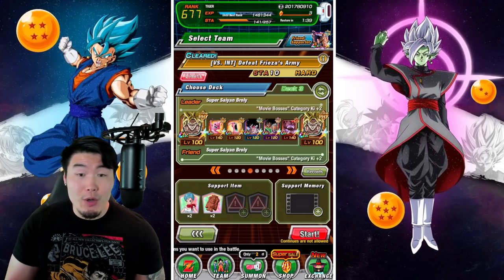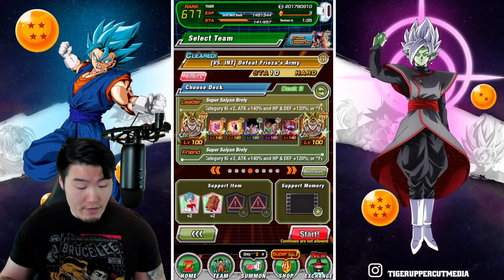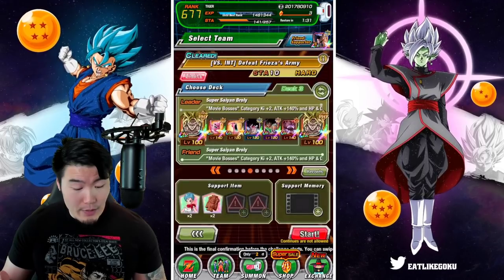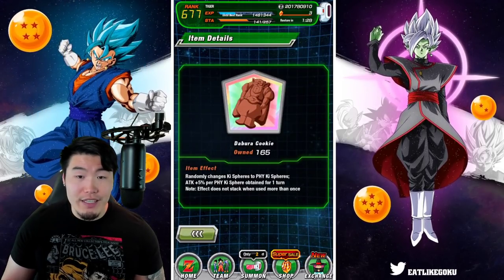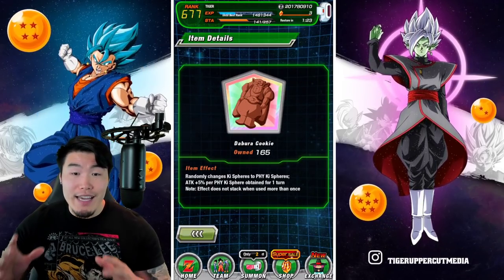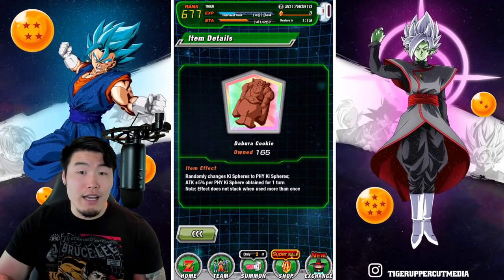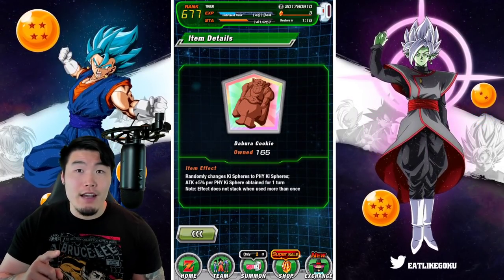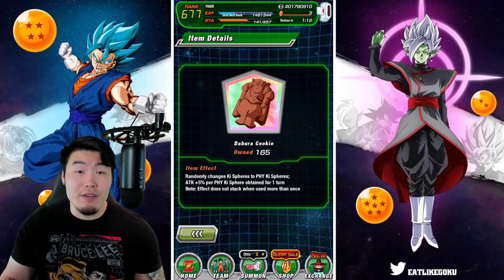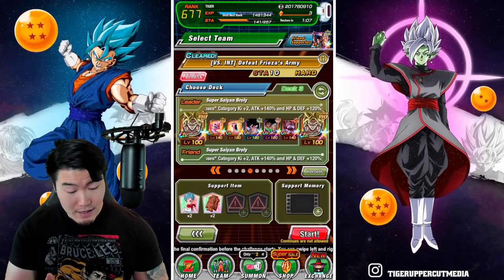For the support items, we have the Bulma once again, who gives us 25% attack for 5 turns. We also have the Daburo Cookie for the nuke at the end. You don't have to bring a specific type of nuking item — you could go with a Chilai, Lemo, Takoyaki, or others. Either way, you can bring any of them; it doesn't really matter. So that's the setup. With all that said, let's jump right into it.